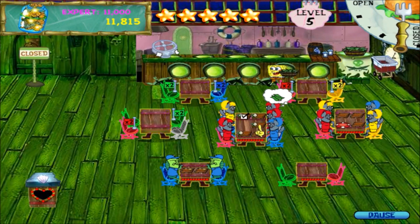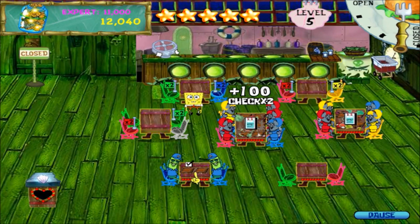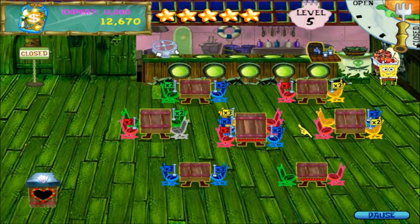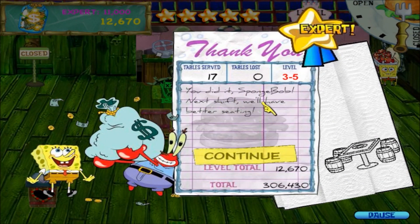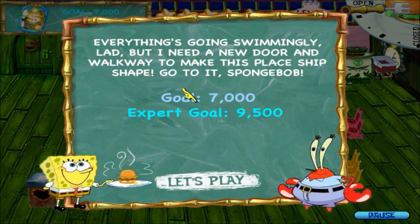And even more kelp. And no kelp combo sadly. Day complete! 17 tables served, 0 tables lost. You did it, Spongebob! Next shift we'll have better seating. Okay, two of each type. Everything's going swimmingly, lad, but I need a new door and walkway to make this place ship shape. Go to it, Spongebob! Goal: 7,000, expert goal: 9,500.